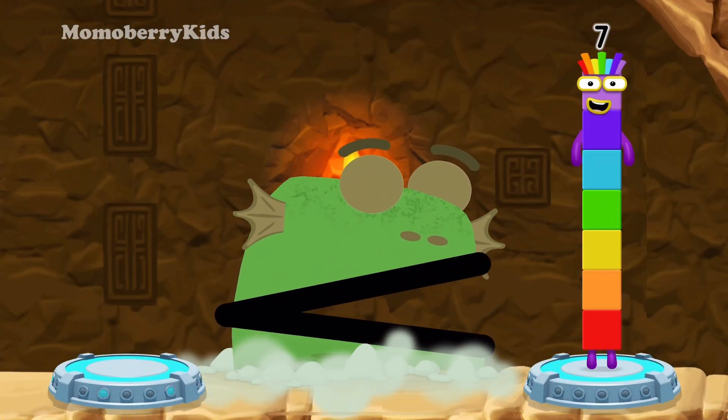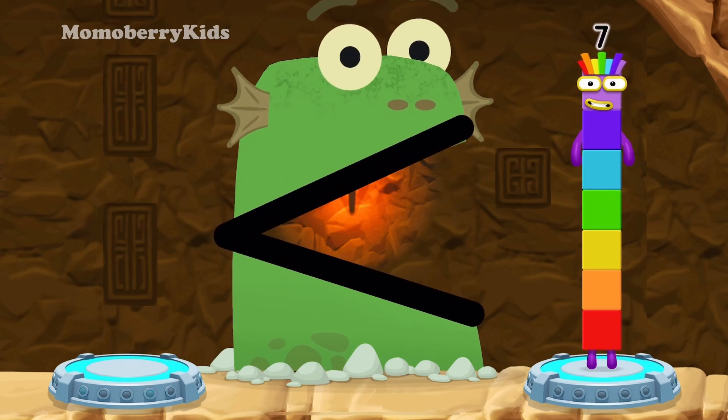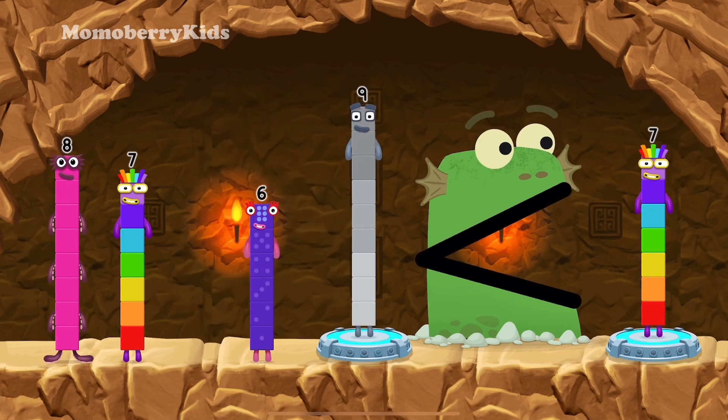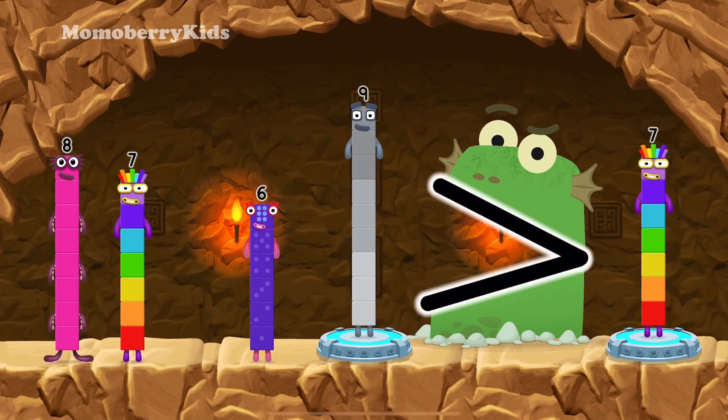Find a smaller number. You need a smaller number than that one — is greater than seven.